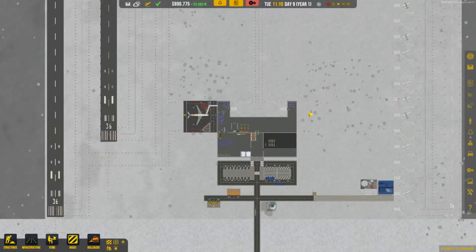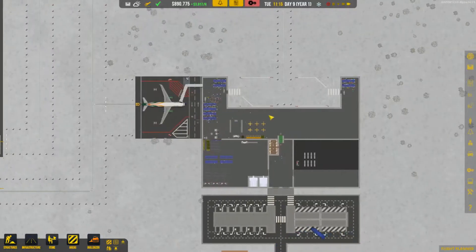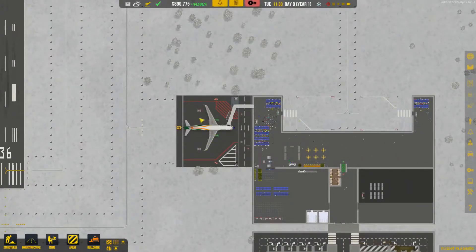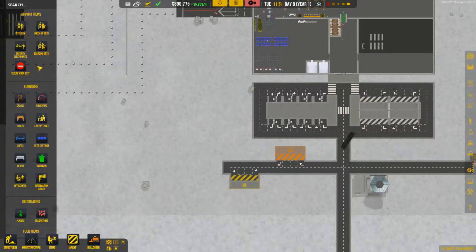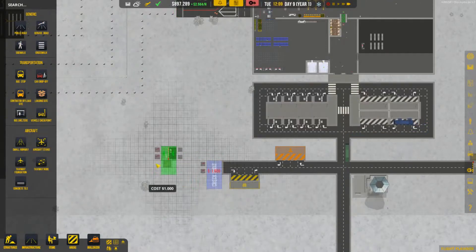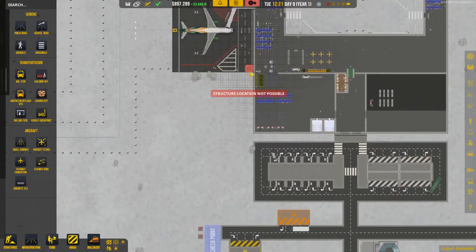Let's go back to Airport CEO. Last episode we set up our medium aircraft stand so we got some medium aircraft flights. Let's push the tempo up a little bit. We do have a problem - in order to fully function we need a pushback truck, and in order to get the pushback we need a service road. That's the first thing we're going to do today before anything else - make sure we have infrastructure and a vehicle checkpoint.